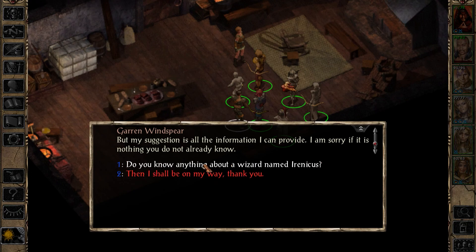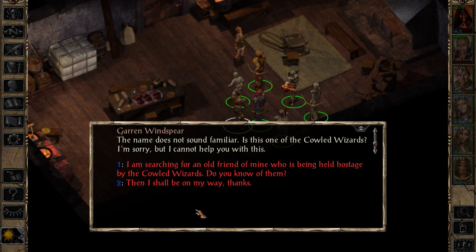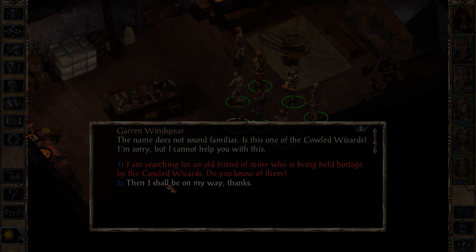So you're saying I'll probably have to actually get in good with the Shadow Thieves, or maybe the vampires. 'That is all the information I can provide - I am sorry if it is nothing you do not already know.' And do you know anything about a wizard named Irenicus? 'The name does not sound familiar - is this one of the Cowled Wizards? I'm sorry but I cannot help you with this.' Thanks - I'll be on my way. Firkraag seemed disgusted by and hesitant to get involved with Irenicus. That does not bode well for me in my pursuit of Irenicus.